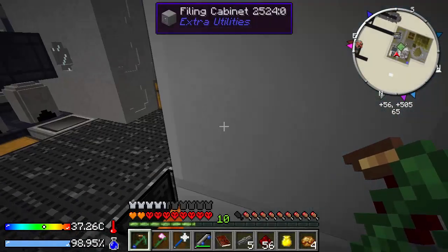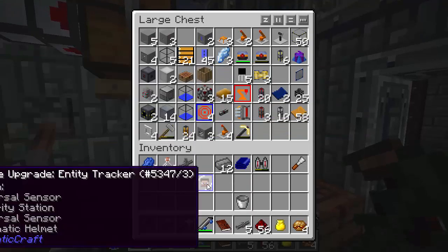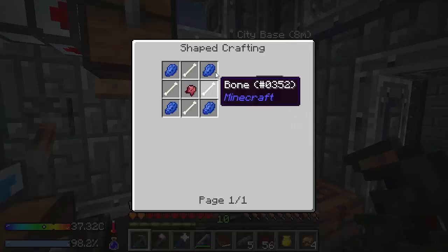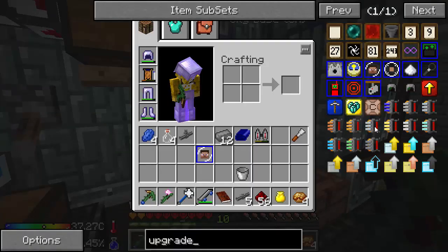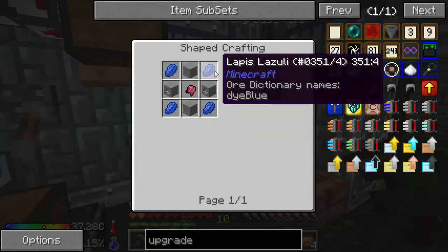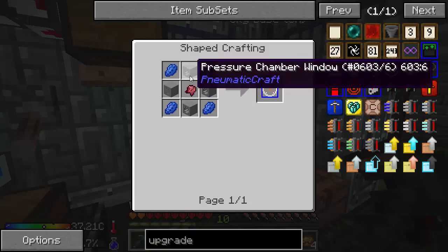I believe I already have a player tracker — I think Landstrider gave us that in his prank. But it's really easy to make: bones, lapis, and fermented spider eye. The block tracker is lapis, fermented spider eye, and pressure chamber walls or windows — only walls or windows.